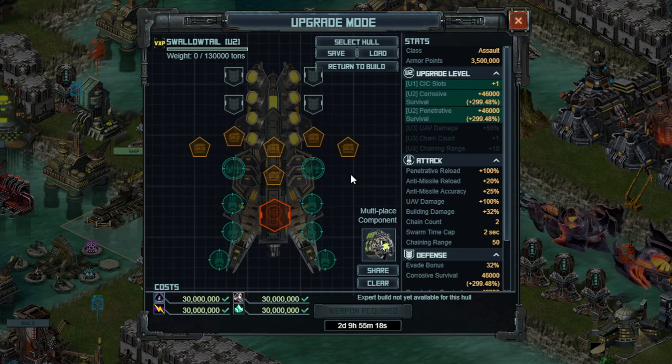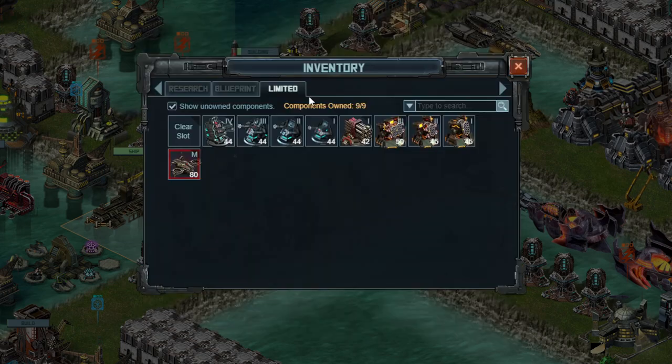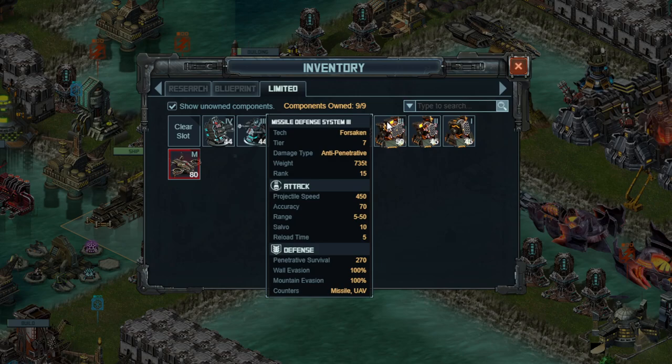In terms of my specific build, I really like having a countermeasure specific ship for Assault, because you do not need 10 countermeasures for an Assault fleet. Every single countermeasure you have — Missile Defense System 3 here being the Operative 1 — can deal with 10 incoming projectiles at the same time. You do not need to deal with 100 incoming projectiles at once. At maximum you need to deal with 20, and you probably get away with just 10 projectiles at one time, so you really only need 1 or 2 Missile Defense System 3s.